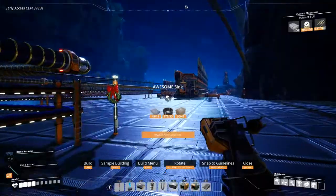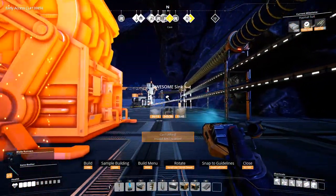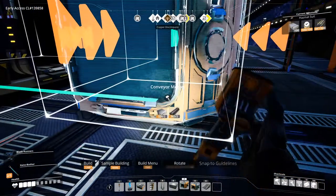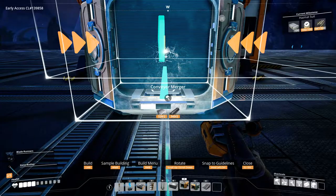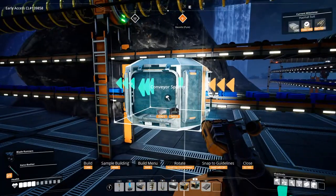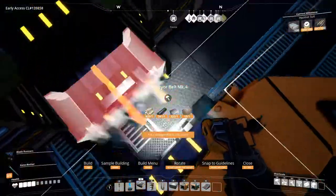Awesome Sinks. Since we have lots of room here, I'll do this over right here. I was looking for the merger. We'll have a splitter here, and a splitter over here. The floor's too steep, so I'm going to need a lift there.